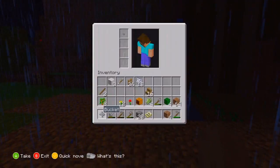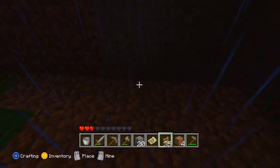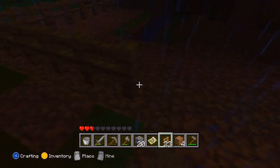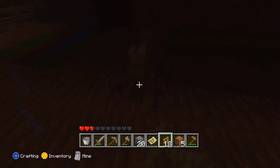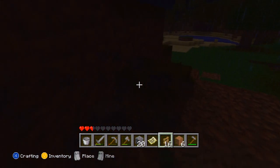That's the start of our farm which is atrocious — quick, we need to surround it with fences. I can change the fences later, just get them down quickly so no enemies destroy my farm. I make the weirdest fences — okay, there we go. Let's get back to the house.